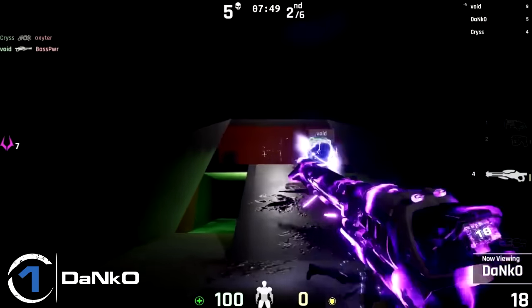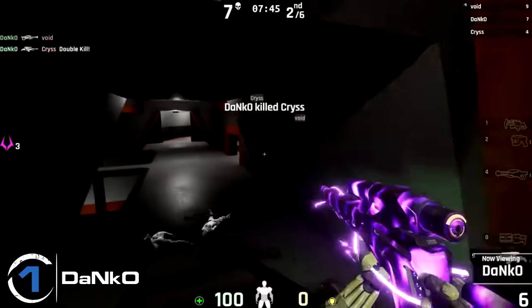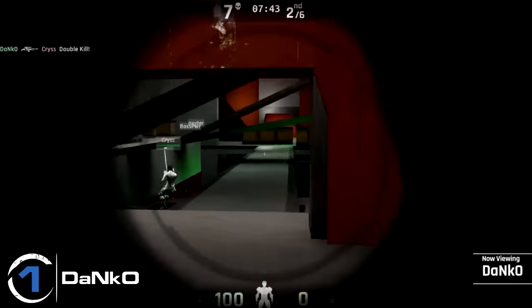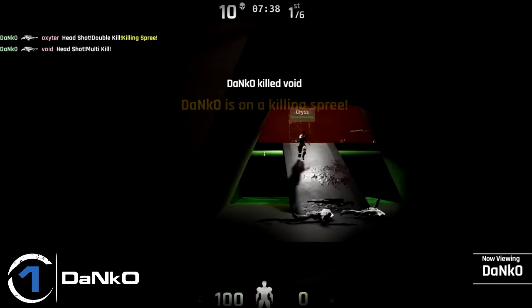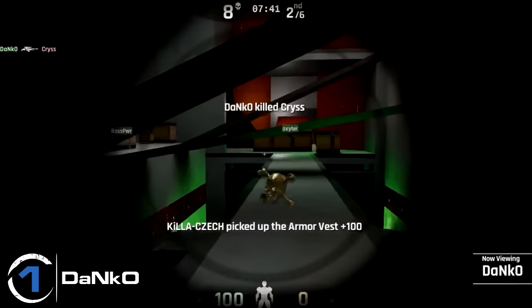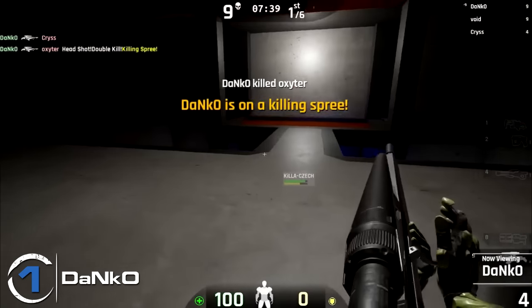And play number 1 this week comes in from Danko with this lovely frag run, where he opens up with a double kill at the sniper rifle area. He then makes his way towards the minigun, picking up another frag with the amped sniper, and then does an amazing headshot through the little gap in the box, then switches around getting the multi-kill headshot as well on top of it. A superb frag run it was.